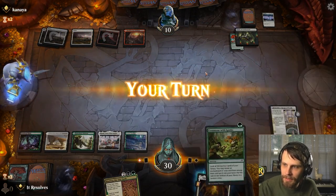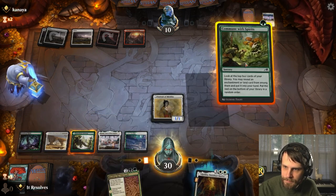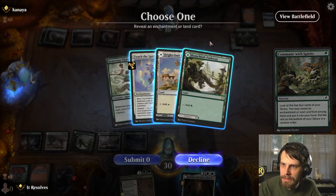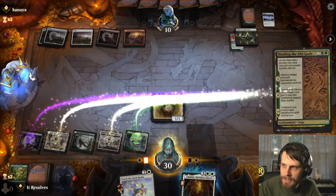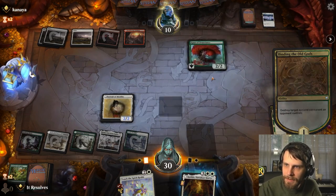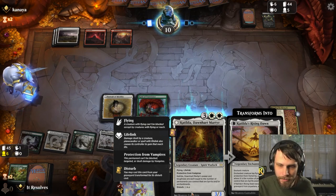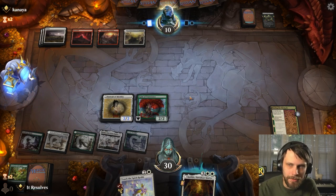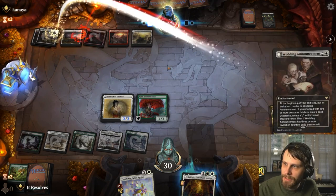So what we're going to be able to get is this Katilda back if we want — it's going to come back flipped. Let's Commune first and see what we can get. I'll take that — it's not great, but it's fine. Let's use the Binding to get rid of the Circle. It's not an amazing play, but it is a play, and we really want to keep the pressure on. Katilda next turn really threatens them. If they do play a creature, we've got Touch the Spirit Realm to deal with it. We're kind of struggling to get the last half of the damage in here, but I have high hopes.